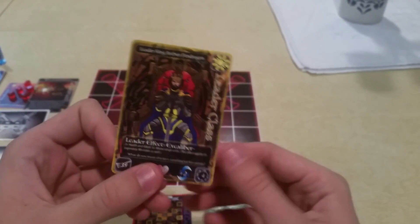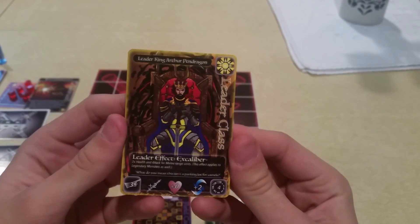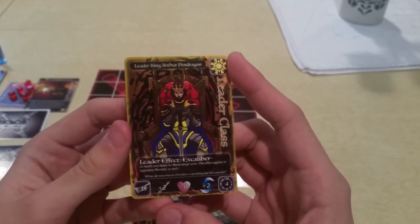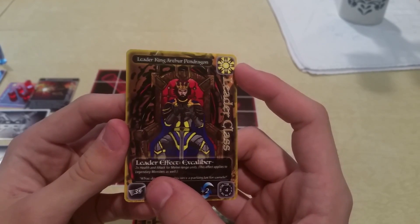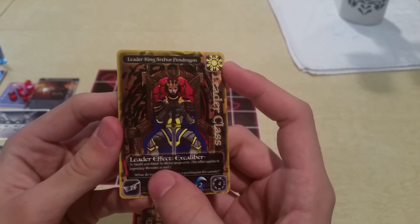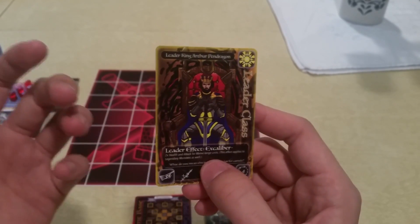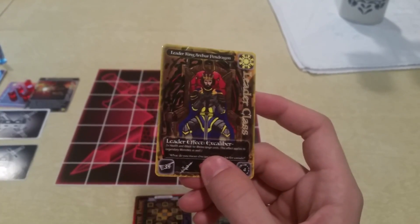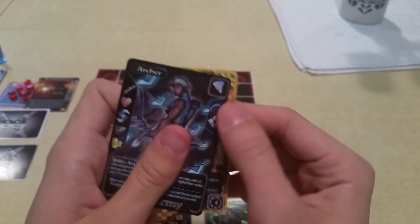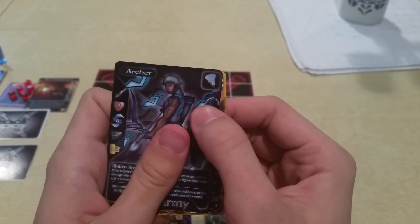And here we have Leader King Arthur Pendragon, the first leader that I made — a light type. His particular effect is that you get double health and attack for melee range units. All units are melee range unless they have the range skill, which the archer card has — it's this little arrow showing a trajectory path.